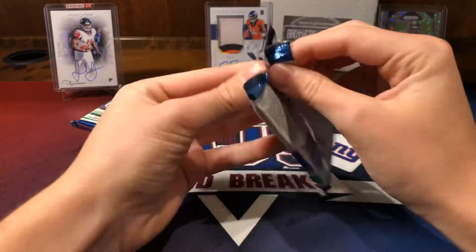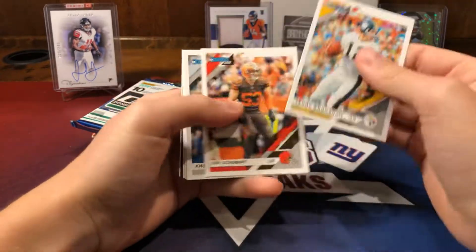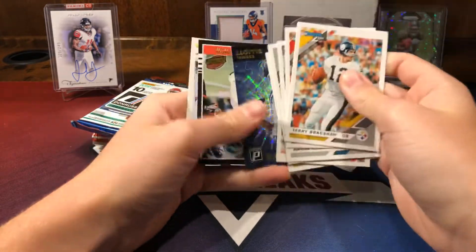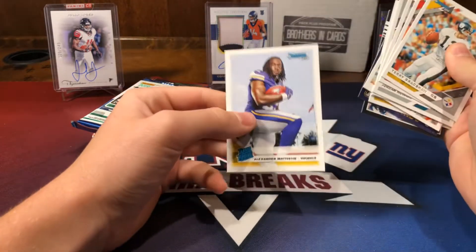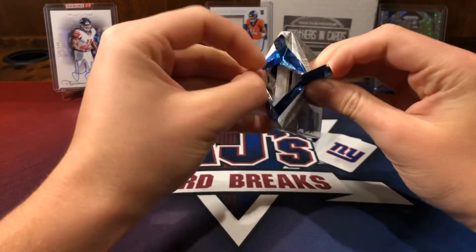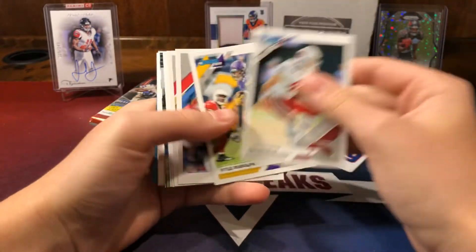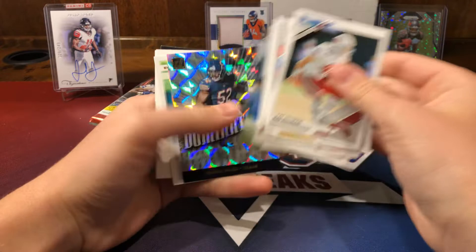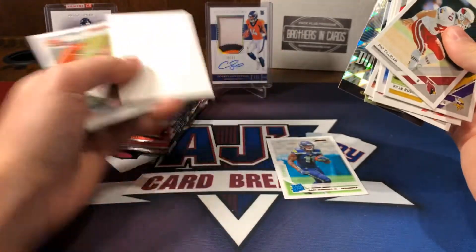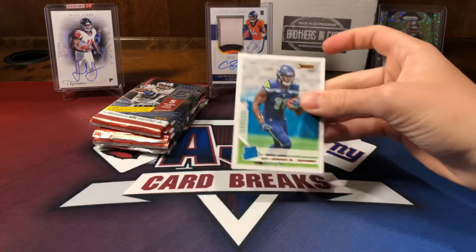Now for Donruss, first pack here. Bradshaw on front. And we have an Ezekiel Elliott Power Formulas, Phillip Lindsey, and Alexander Madison rated rookie - he's looking good for them. Tillman on front, he's in a lot of products this year. Gary Jennings canvas - very cool. A filler card, Trayvon Williams, and a Kid Reporter. We'll sleeve up this Gary Jennings.